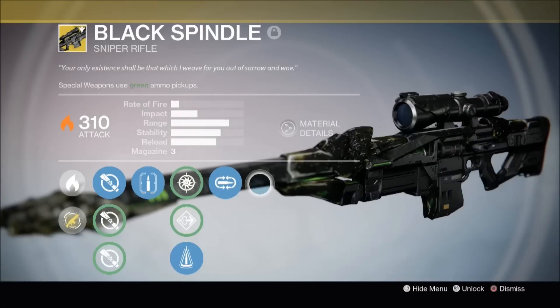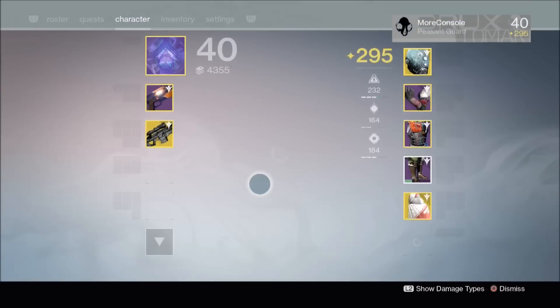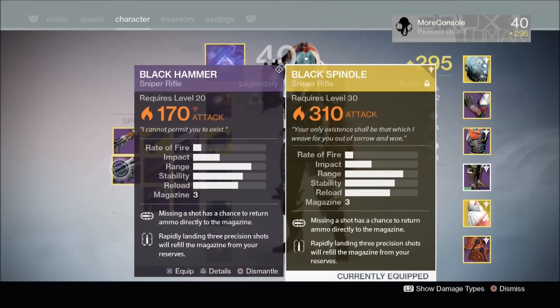You may be thinking Black Spindle looks very familiar, and you'd be absolutely right. If we compare it to Black Hammer, you'll see it has exactly the same stats and perks. The only difference being that Black Spindle deals 310 damage and is an exotic weapon.